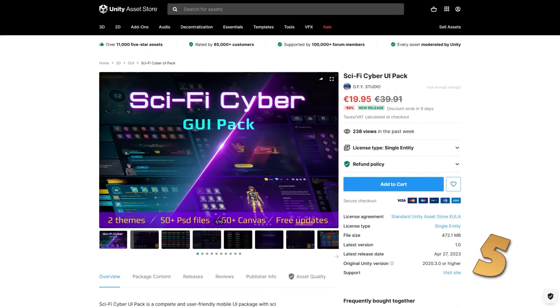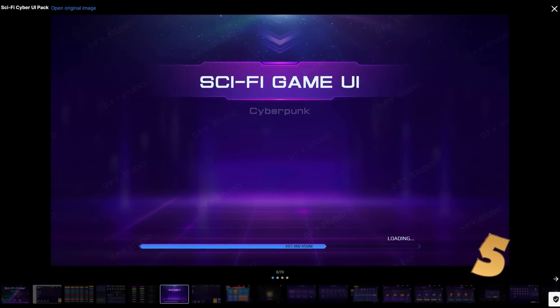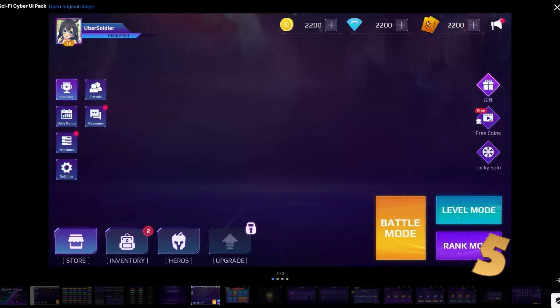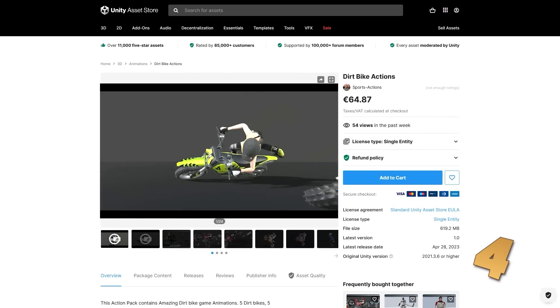Next, for some UI, here is a nice sci-fi pack. It features lots of buttons, sliders and icons, various headers, notification elements, and really anything to make a sci-fi game UI.